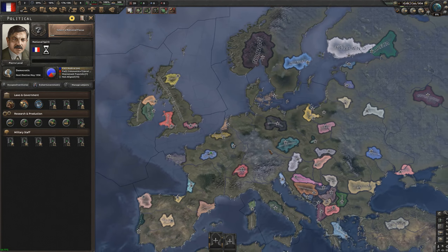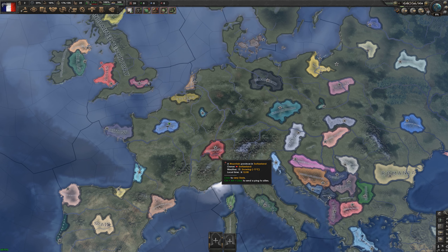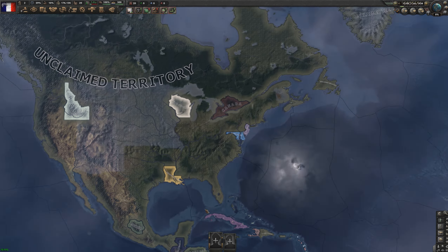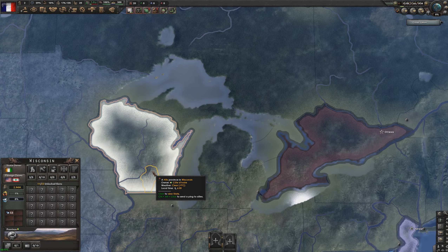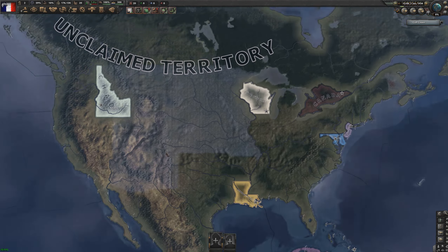As France I want to restore historical borders, dominate Europe, and perhaps bring back the French Empire. I've run this through AI-only battles a couple of times to see what happens — the US ends up dominating North America with around 600 factories by 1939. So I've decided to make America more fun by adding El Salvador to New Jersey, Cote d'Ivoire in Wisconsin, Cyprus in Louisiana, and Chad in Idaho.